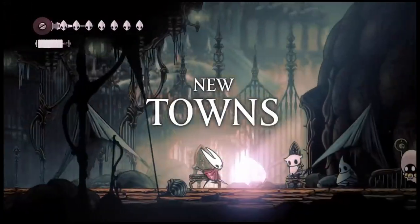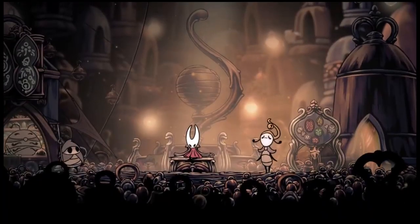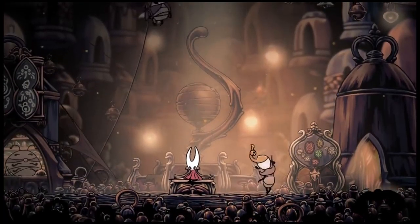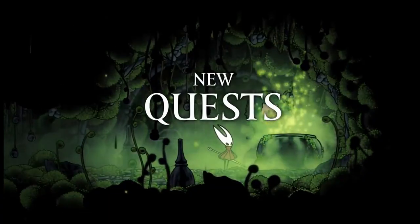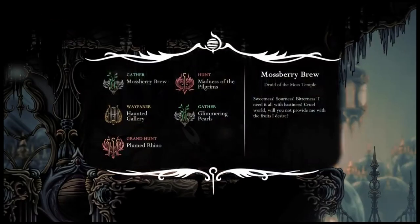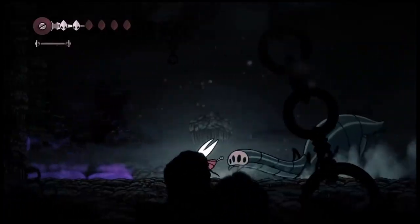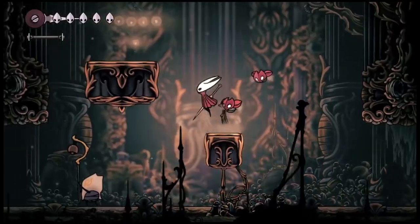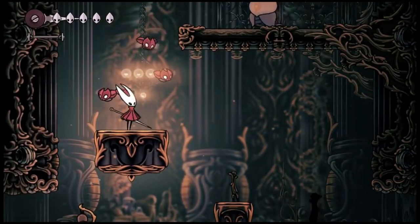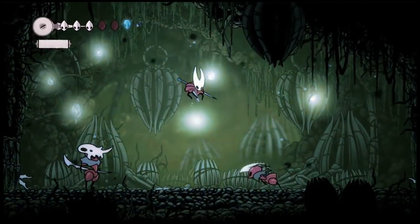So what could this mean? Well, it could always be that Team Cherry just reused this sprite to save time on development, but that's a pretty boring theory so we'll just throw that in the bin. The second thing that I think could be possible is that Sly maybe once used to live in Farloom and in his time there slain the bug with a mask like this and kept it as some kind of trophy or accessory.